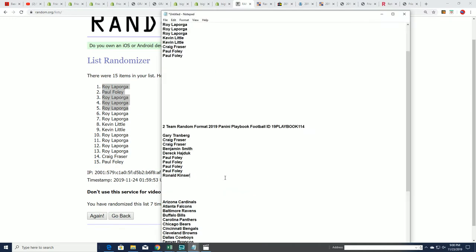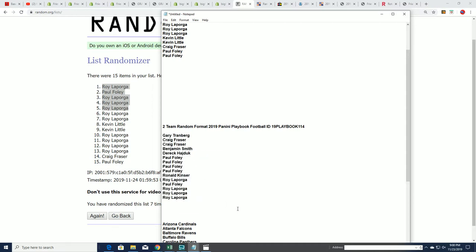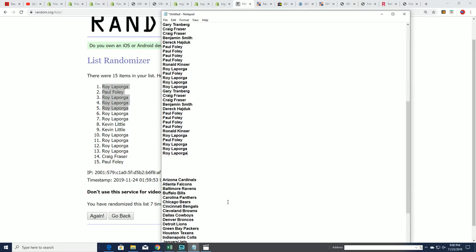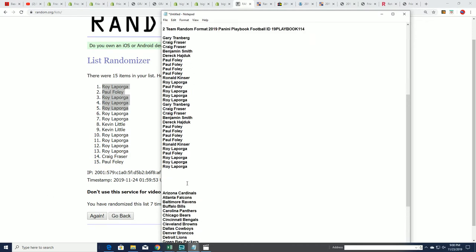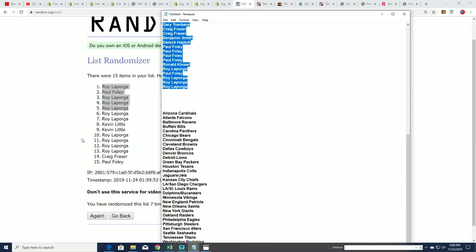And now we move right into the box break here. I'll go ahead and double the names up and we'll start the random for the teams. Good luck in playbook 114. We'll get the names going through seven times, and the teams going through seven times a piece here.